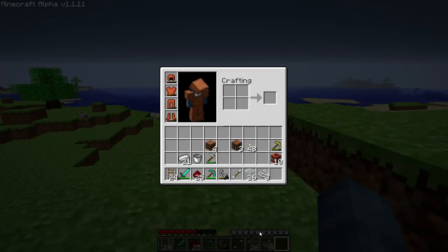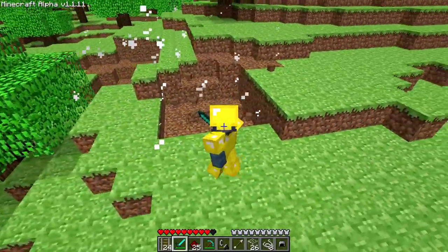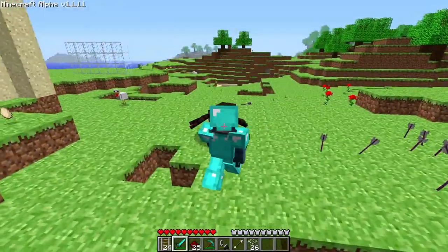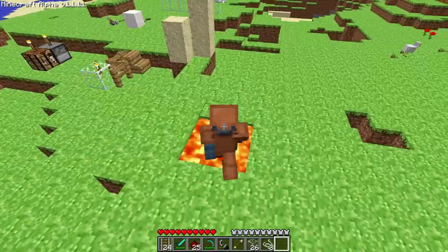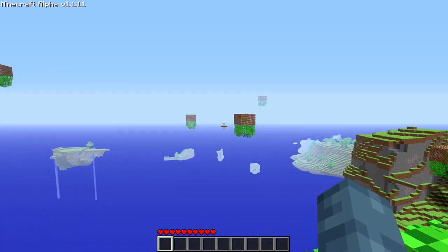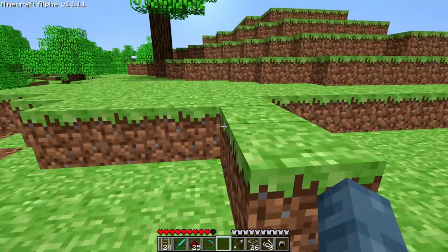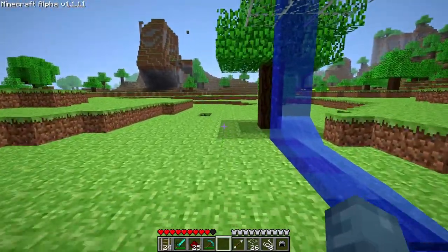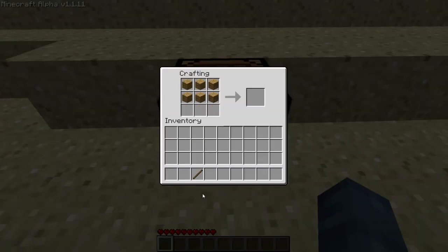Armor protection no longer depends on durability. Gold protects against fall damage and explosions. Chainmail armor and diamond protect against mob damage. Iron and diamond protect against arrows. Leather protects against fire and lava. Floating dungeons look a bit better. You can now use pick block on grass to get grass. Your FOV now shifts slightly when running. Fixed a bug where stairs did not drop themselves. Changed the crafting recipe of signs to give 4 instead of 3.